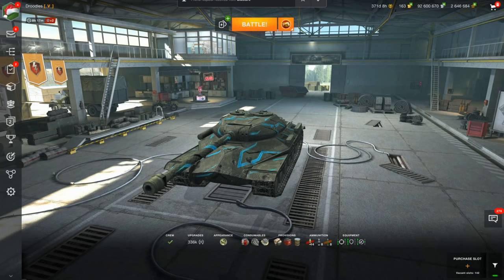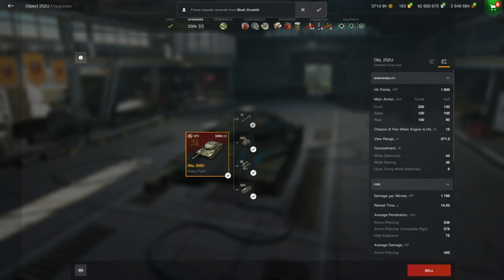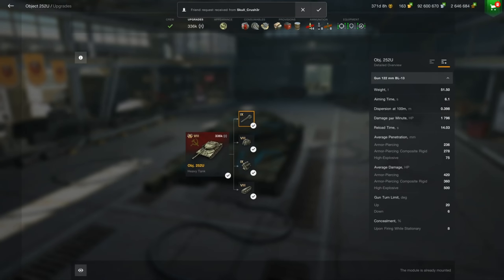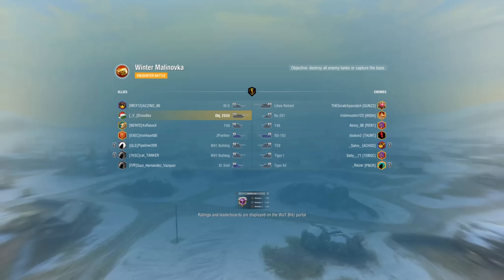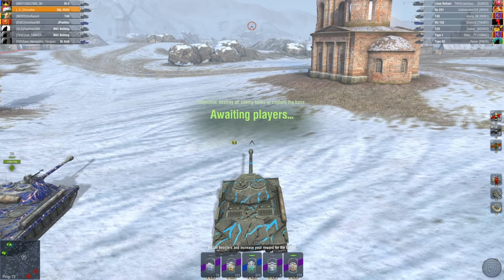Moving onto the gun — this gun is the same type of gun on your IS-4. It has the same damage at 420. That's very nice because you're very easily able to trade with enemy opponents. Even if you're going up against an IS-3, you might not have the most DPM — in fact, an IS tank usually has way more DPM than this — but while you lose your DPM, you're gaining a little bit of alpha.